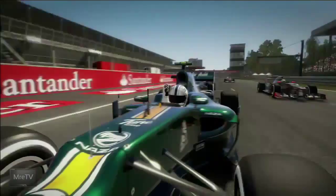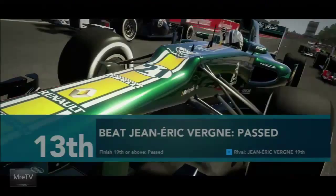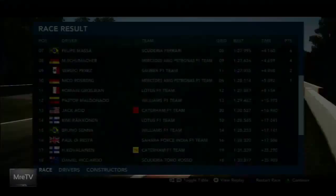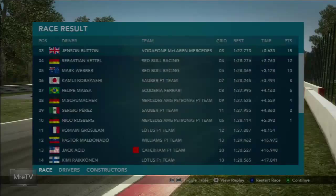Very exciting finish — Raikkonen and Bruno Senna were very keen to get around me at the last second, but able to fend them off. There was even a Force India car there — Paul di Resta was also right there. Very spirited racing in the middle of the grid. But the all-important beating of our rival has taken place and we were able to do so, so now we're moving on to Spa.